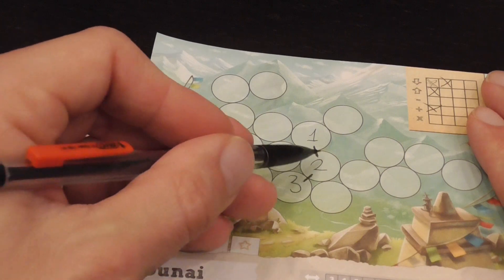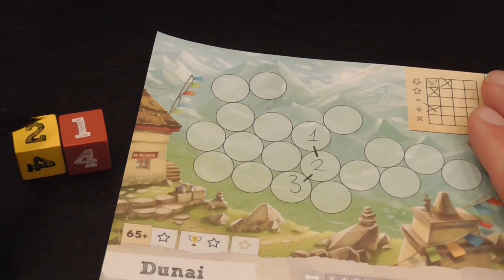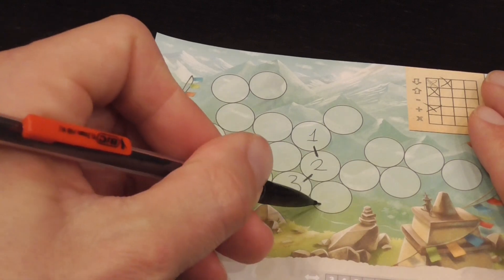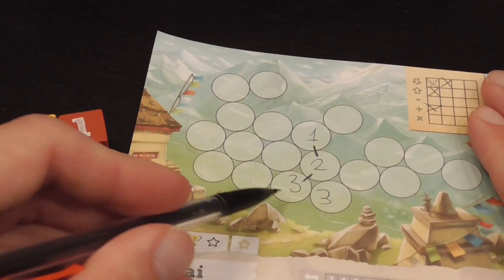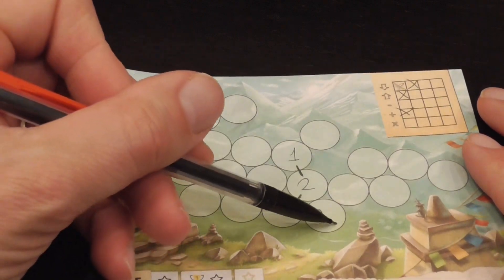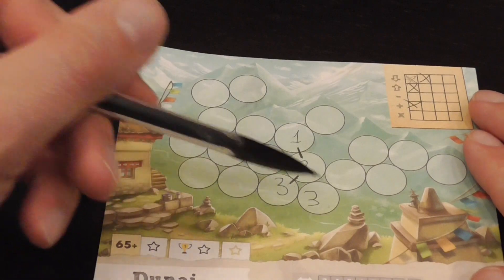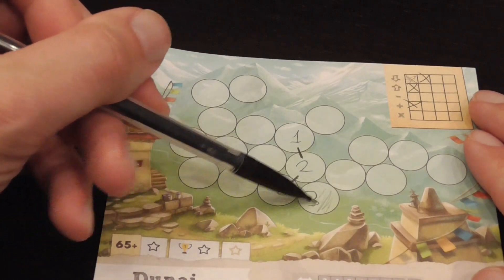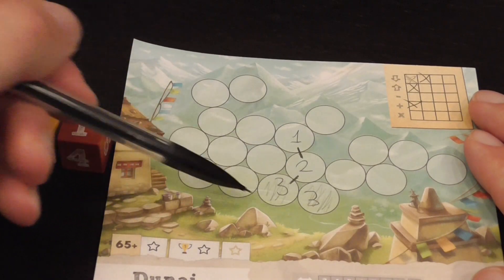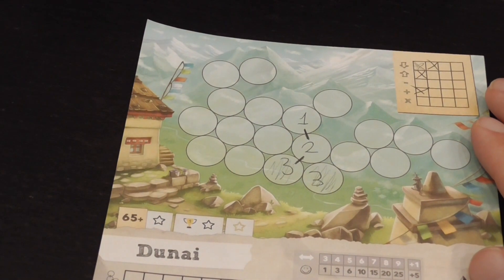A number can only be part of one of these roped connections. But if you place a number that is the same as one next to it, you're starting to make a camp — you shade the background a little bit. Now those two cells are part of an area and will score together.